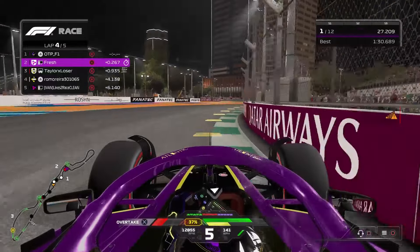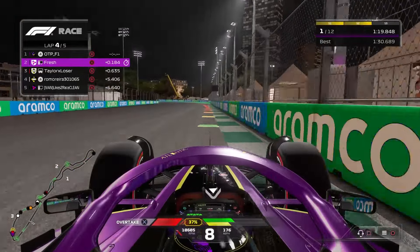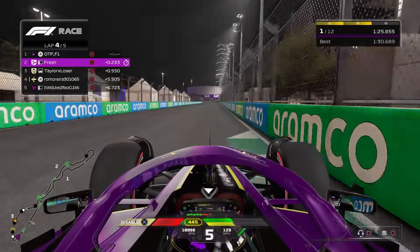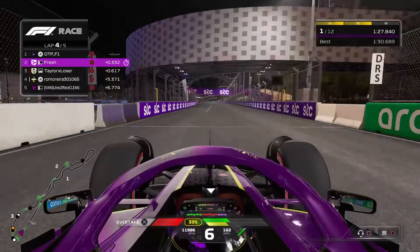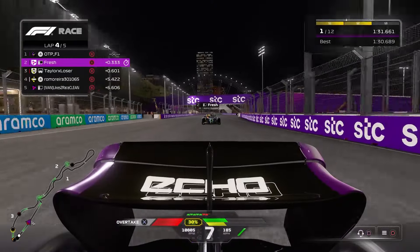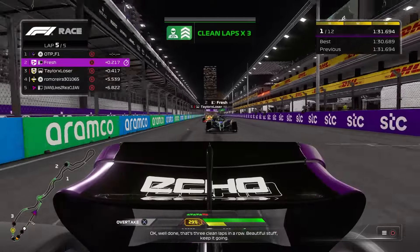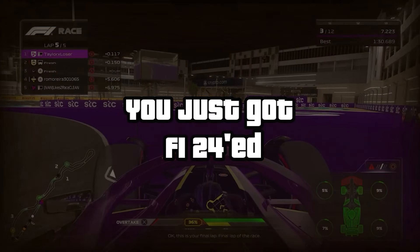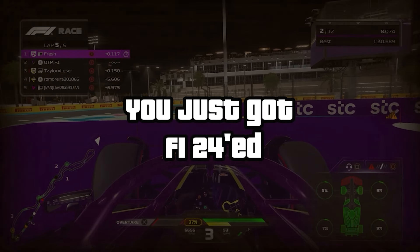That leaves us with two laps left to defend the lead. Through the remainder of lap four, we didn't use any ERS — saving it for the final lap. We've got Fresh as our closest competitor down towards turn one. I think I've got the straight line speed on him, especially with DRS. With the help of ERS it looks like we've got the straight line speed on Fresh, and it looks like we're going to be leading into turn one for the final time. Or not — Taylor has other ideas.